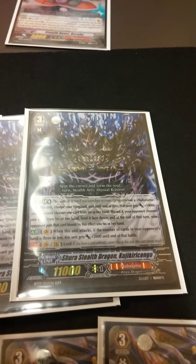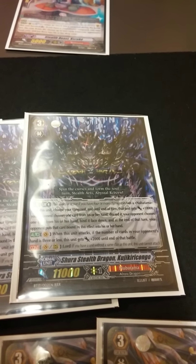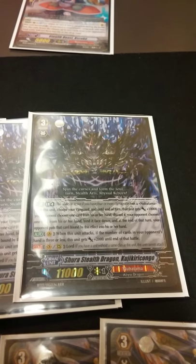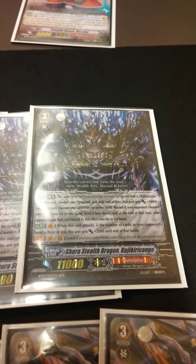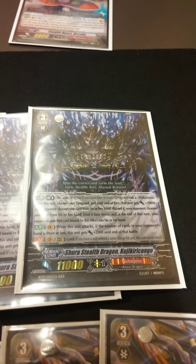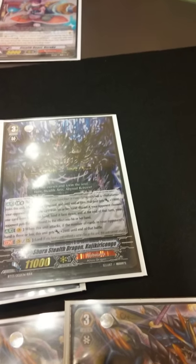Grade 3s. I run 4 of the Break Ride, Stealth Dragon Kujikiri Kongo. It's still a great card — not mandatory, but still a great card nonetheless. When you ride him, he gives your Vanguard plus 10 and your opponent has to discard a card of their choosing and bind a card face down from hand of their choosing.